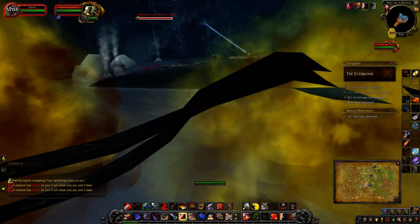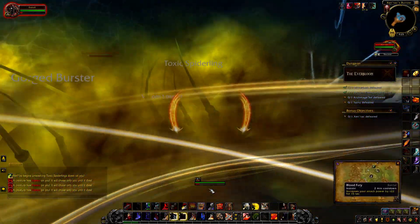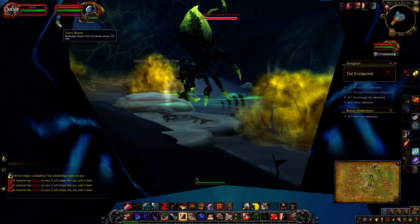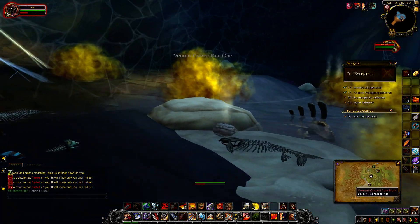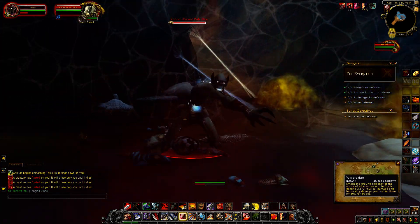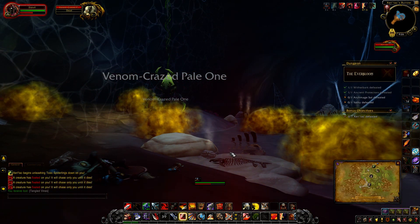Let's see if we can get a venom-crazed pale orc to inhale this toxic gas. As you can see, he gets the ability Toxic Blood, which every 10 seconds — just like the other spiders — will increase his damage by 10%. That's another reason why you want to focus them, because if they get that buff they get stronger.